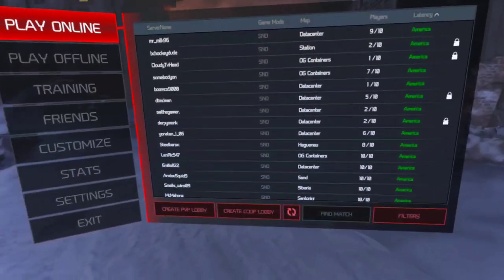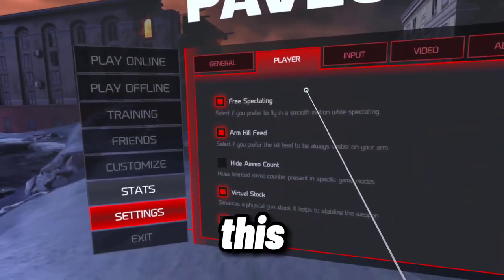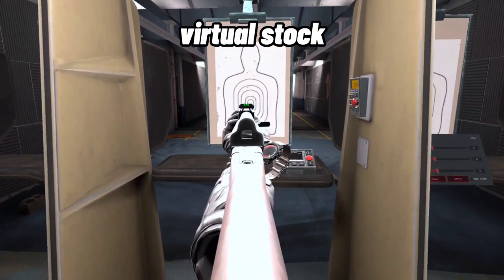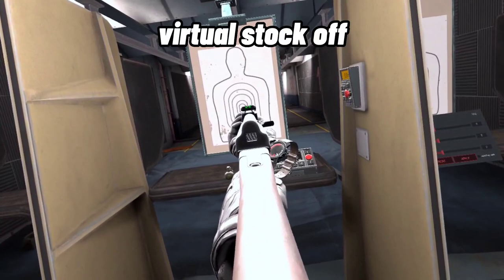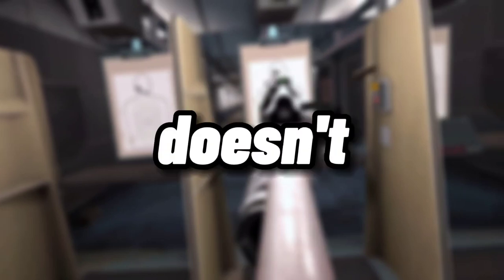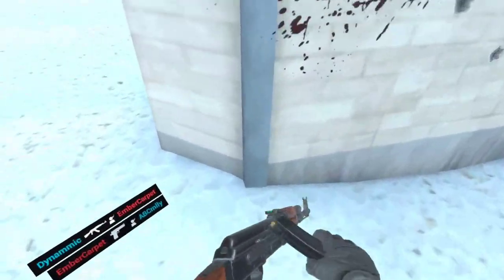You're going to want to make sure that you have virtual stock on. This helps you stabilize the weapon if you have shaky hands like me. This is me with virtual stock on, and this is me with virtual stock off. It's a 100% recommendation — it might take a minute to get used to it, but it probably took me like five minutes.